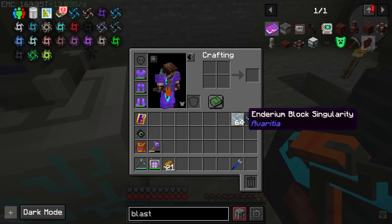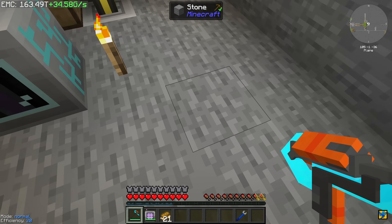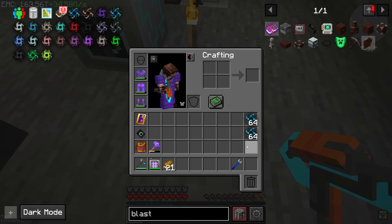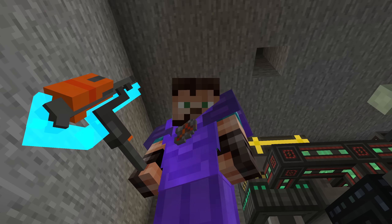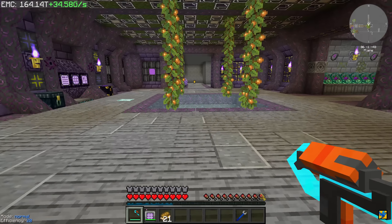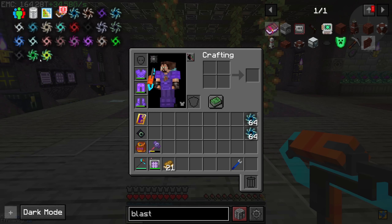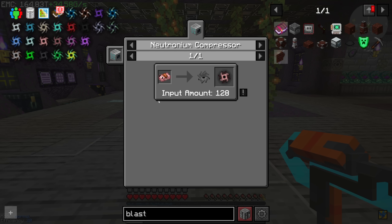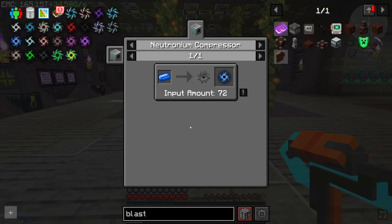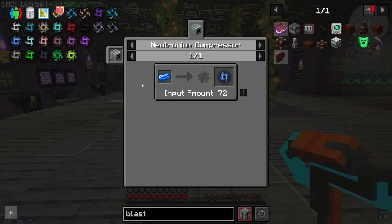It seems I've made a horrible miscalculation — you don't need five stacks of singularities, you kind of need around 25 stacks. That scares me a bit because some of these are actually not as easy as you'd think. We need emerald clusters, pig iron, and I think one of the worst is going to be mana steel, because that's a lot of mana steel without EMC — I'm just telling you it's not going to be easy.